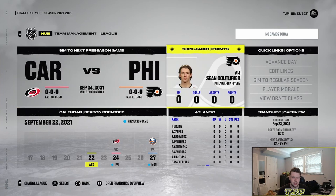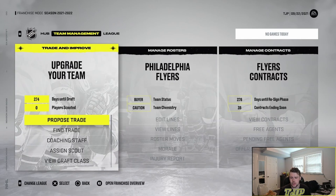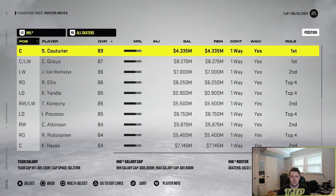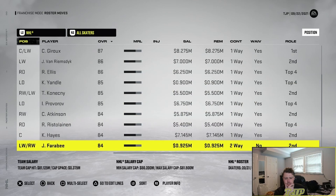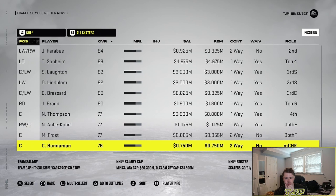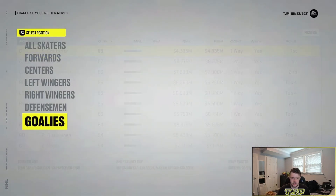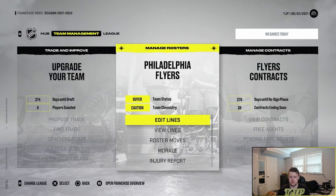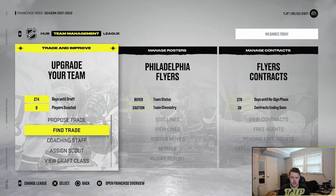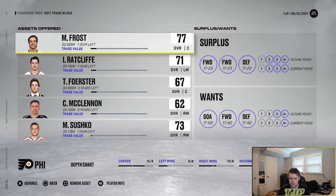Alright, so we're logged and loaded into NHL 22 franchise experience. Let's take a look at the team — roster moves. The skaters: Coria, Groh, Van Rimsdick, Ellis, Yandel. There's some talent here, but we definitely have a lot of guys making a lot of money. Goalies — Hart and Jones — might want to look to upgrade that. In terms of depth chart: 15 centers, five left wings, 10 right wings, 19 defensemen, five goalies.